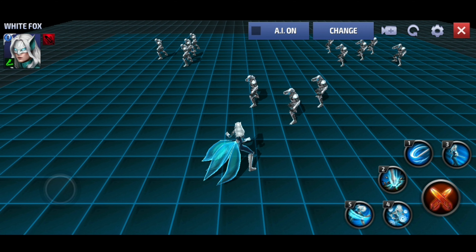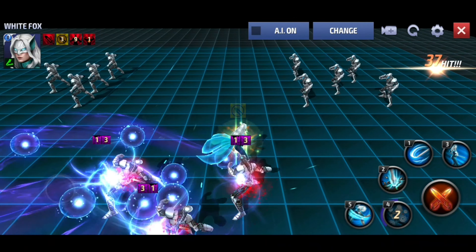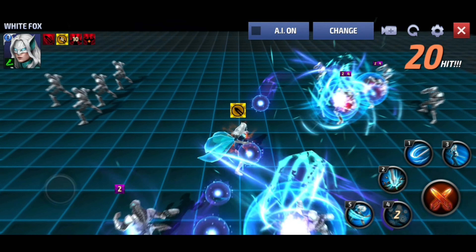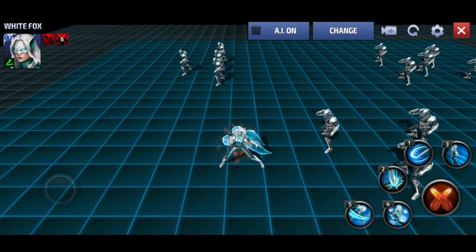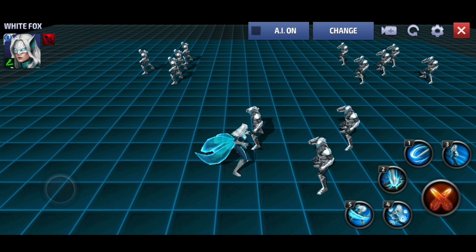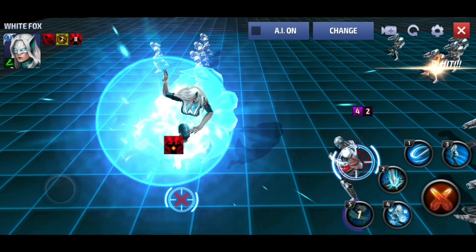The four skill gives her a five second immunity, which is pretty sweet, and you'll get a heal from it. For the general rotation, if you're trying to fully optimize her damage, you want to hit the four, and as soon as she blows up from that, then go into the five.